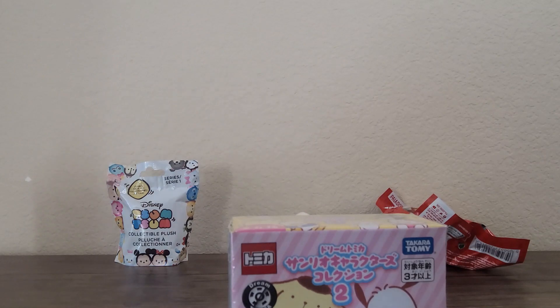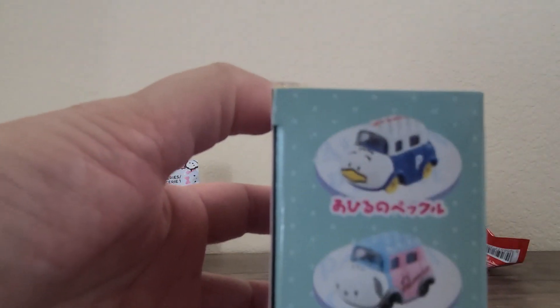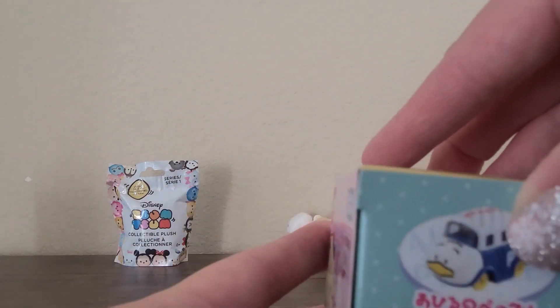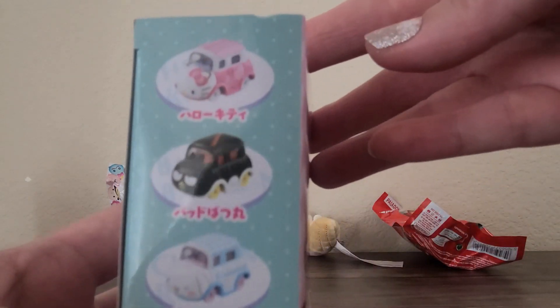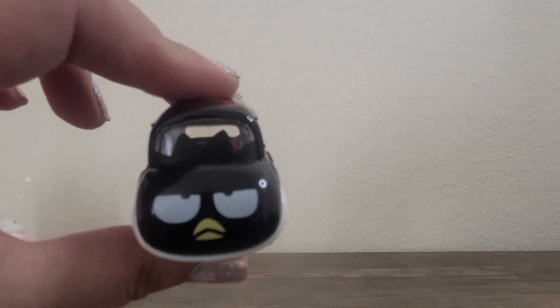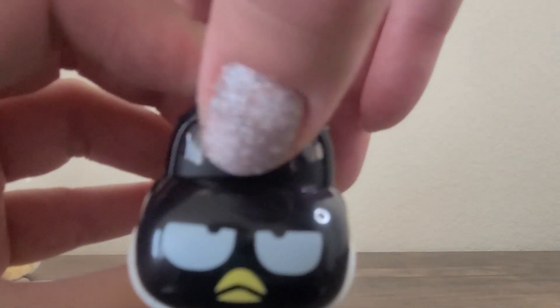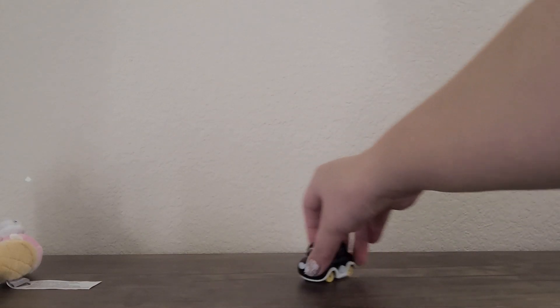Next we'll do this Sanrio car. These are the six you can get: Pachaco, Pompompurin, Hello Kitty, Badtz-Maru, and Cinnamon Roll. We got Badtz-Maru — that's cute. Here's his face, and you can see the top of his head is on the windshield. It says his name on the top. This side and then the bottom, the wheels are functional.